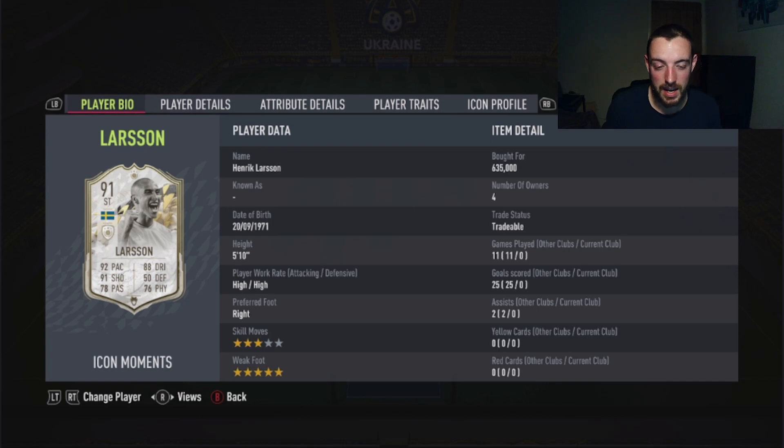So we've got 510 pace, high/high, right-footed, 3-star skills, and as mentioned before, 5-star weak foot. Price at 635k — good price. I'm happy with that.